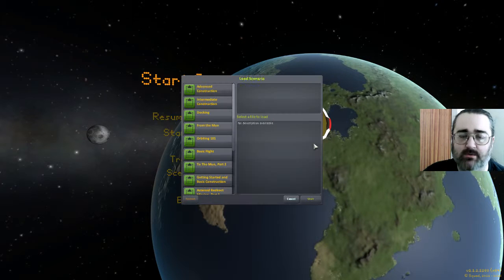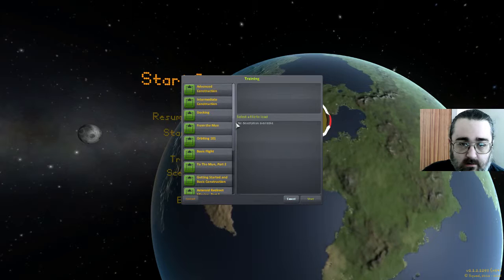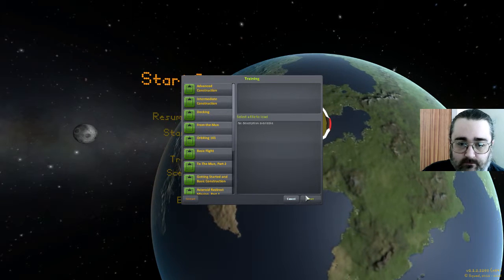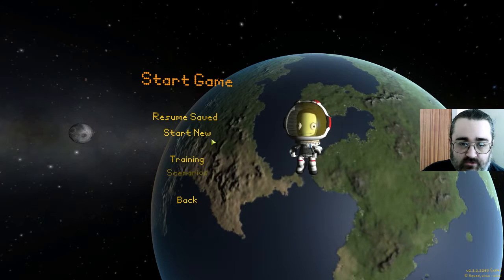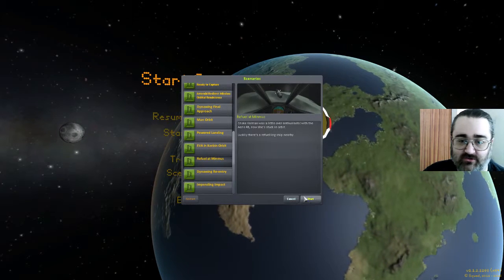We'll hit cancel again. Why do we hit cancel all the time? That was training on what scenarios. I'm good at this. I can press buttons. I'm good at pressing buttons. Start.